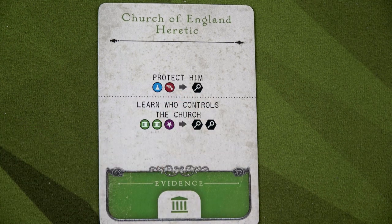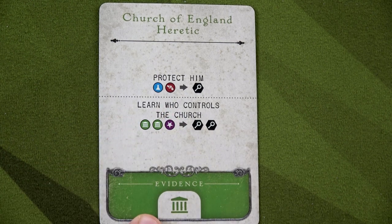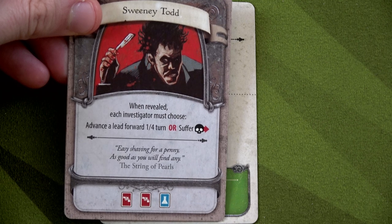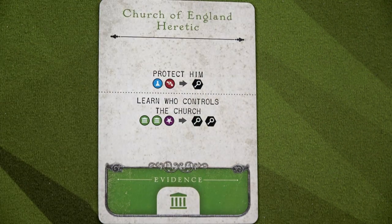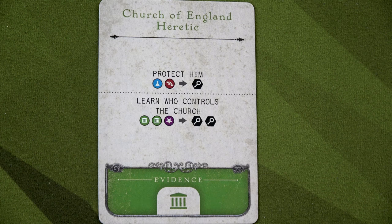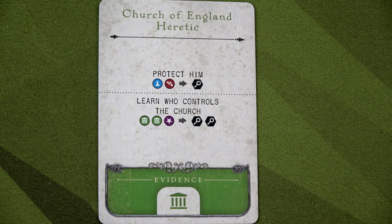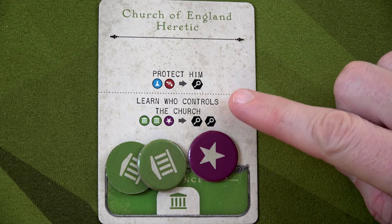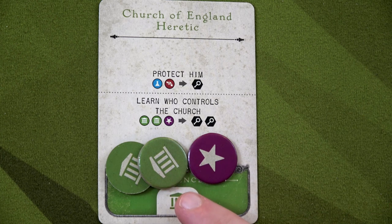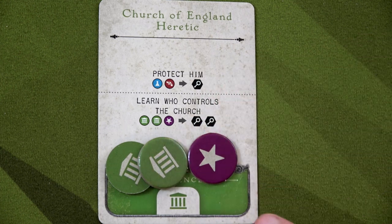We see it says 'Church of England Heretic.' We can either protect him or learn who controls the church. There are arrows showing the costs — if we paid one science and one underworld, we could grab one card from the plot deck and discard it, then move up on the plot tracks, or we could take this card as evidence. It would be a politics evidence, but right now we need two underworld and one science to take care of Sweeney Todd.